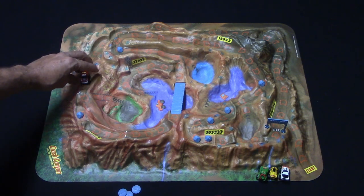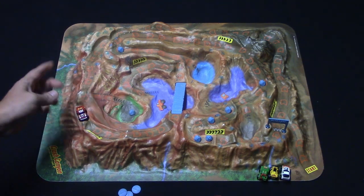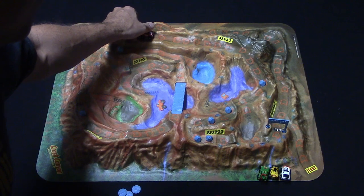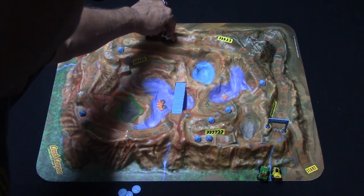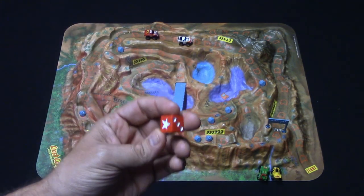Any time you land on a boulder — say the truck rolled a three and lands on it — you simply knock the boulder into the canyon and that ends your movement. Another movement rule: if you roll and end up landing on the same space as another player, you'll simply skip ahead and go on over to the next space.